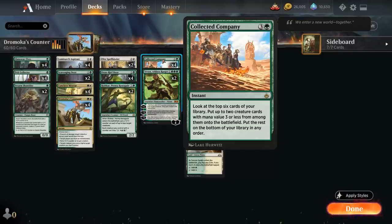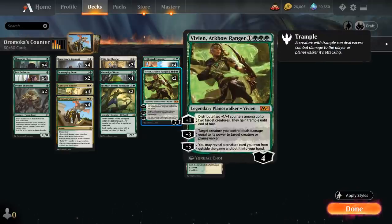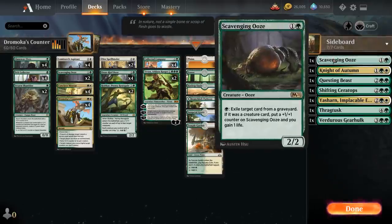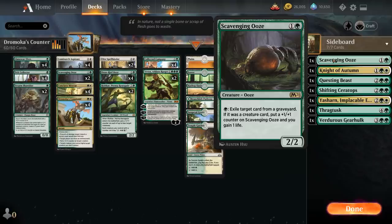The only other non-creature card in the deck is Vivien, Arcbow Ranger — a 4-mana planeswalker that starts at 4 loyalty. The plus 1 distributes 2 plus 1 plus 1 counters among up to 2 target creatures and they also gain trample until end of turn. The minus 3 gives us more removal: target creature we control deals damage equal to its power to target creature or planeswalker. The minus 5 lets us take a creature from our sideboard and put it into our hand, and we've got 7 sideboard creatures to choose from, including Scavenging Ooze for graveyard hate and life gain.